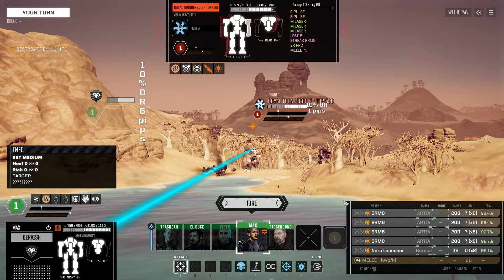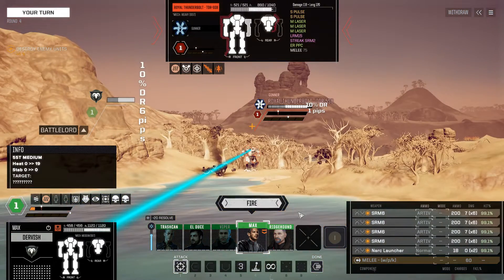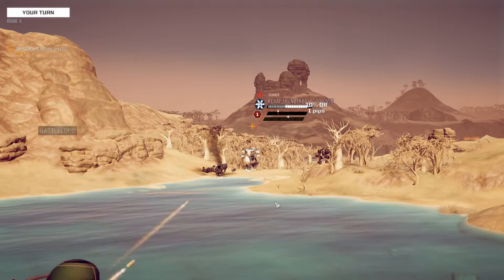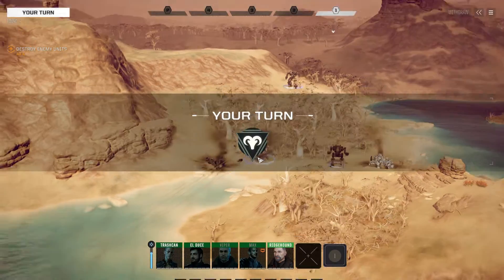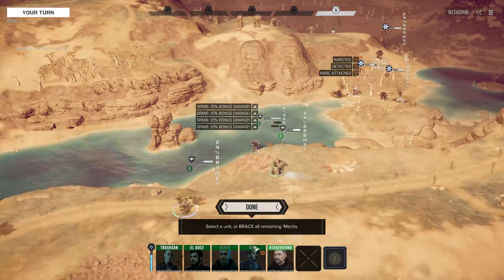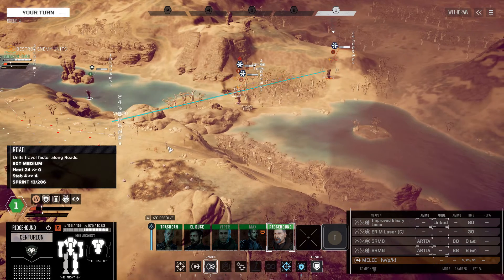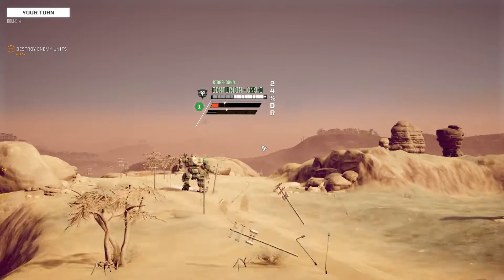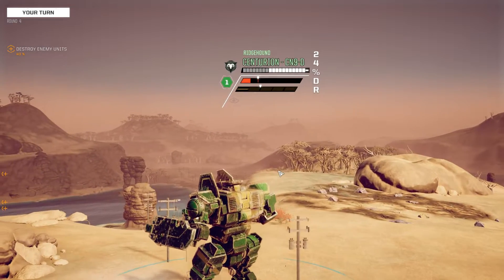We're going to fire the narc launcher and hopefully land all the SRMs as well. Since we're standing in the water, we'll pop Battlelord to increase our damage — and we're not even that much over our cooling. We land the Narc, we land a decent bit of damage. Let's get Ridgehound up and moving around the other way to split their attention and get some rear-angle shots.